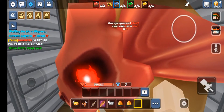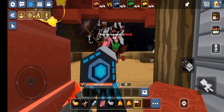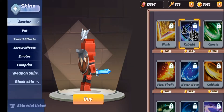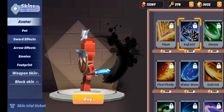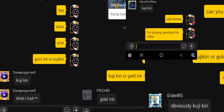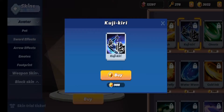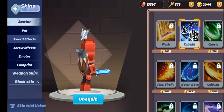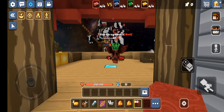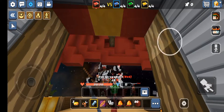Hello everybody! For today's video I was planning to either buy the Kuji Kiri sword effect or the Gold Zinc. I asked a lot of you for opinions and Kuji Kiri was the most picked one, so that's exactly what I'm getting. Let's buy it — 980 G-cubes down the drain, and we have it. Now let's play a few games and see if it's worth it.